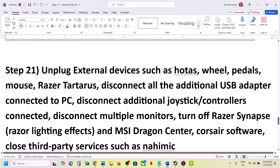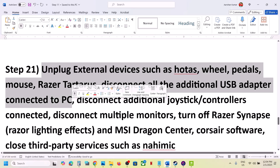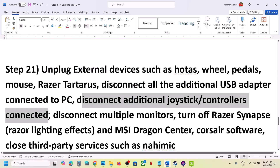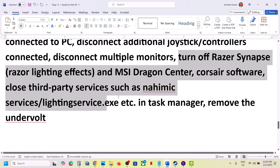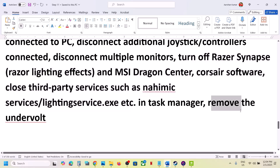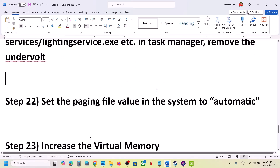The next step is to unplug all external devices you are not using. Disconnect any USB adapters, extra controllers, and multiple monitors — try launching the game on a single monitor. Close any third-party applications or services running in the background. Also, if you have undervolted your computer, remove the undervolt and then launch the game.